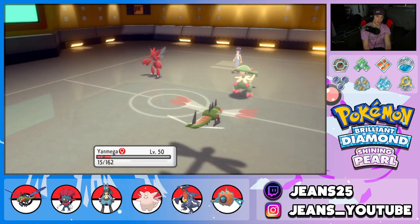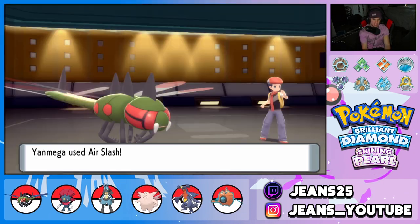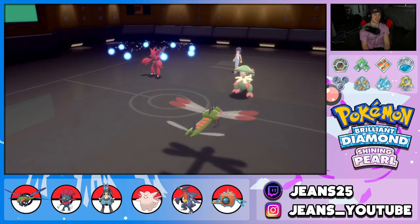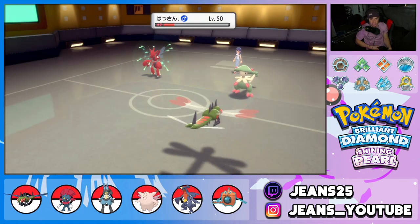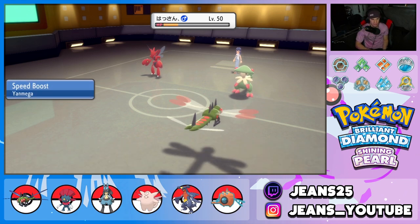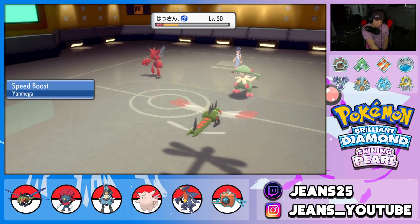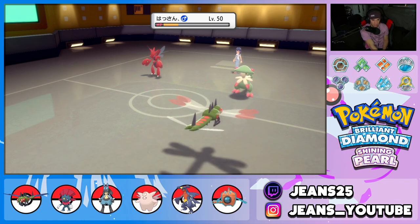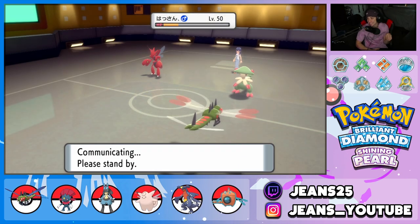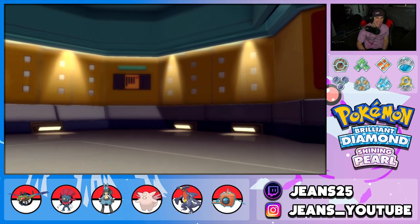These first turn priorities are doing us dirty. It brings us down to sash — actually it doesn't even bring us down to sash! Air Slash comes through — how much damage do we get? A crit?! Oh my god, that would have been so clutch. Breloom Protects again — the double first turn priority is doing us so dirty. It's going to take out Yanmega no problem.